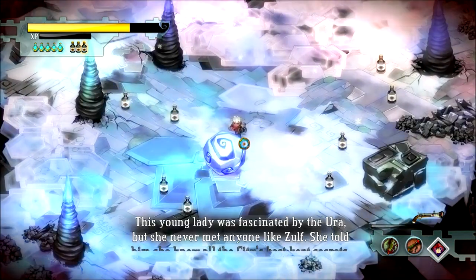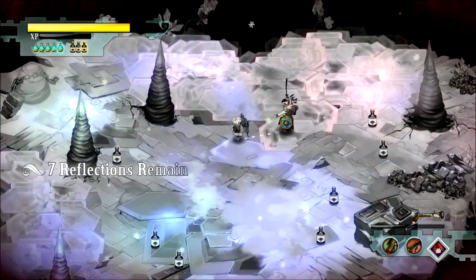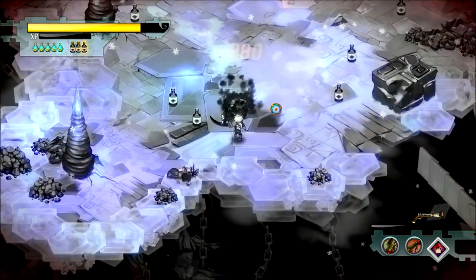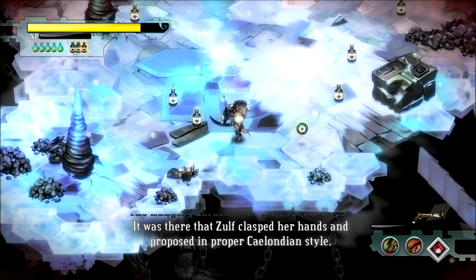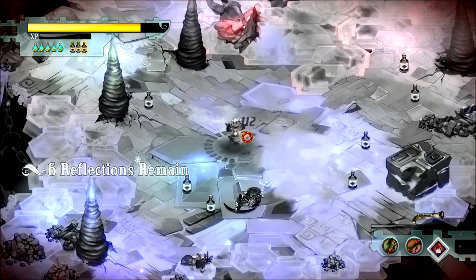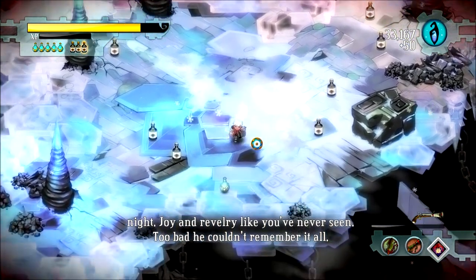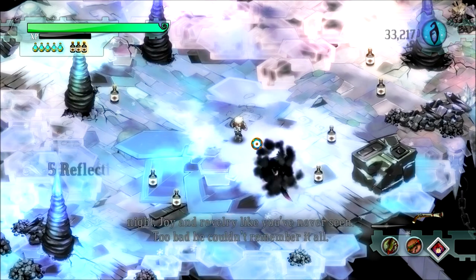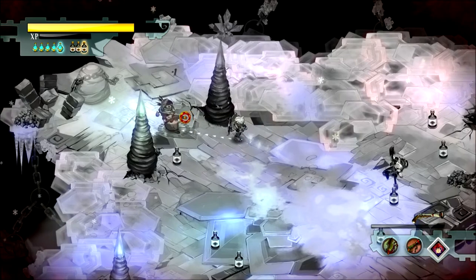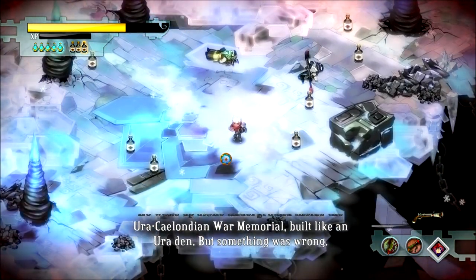Oh, there's a guy up here I didn't see. The Graver Gimlet — I feel like it helps. Narrator: 'This young lady was fascinated by the Ura but she never met anyone like Zulf. She told him she knew all the city's best-kept secrets. The Hanging Gardens was their favorite spot — it was there that Zulf clasped her hands and proposed in proper Celandian style. He celebrated with his friends long into the night — joy and revelry like you've never seen. Too bad he couldn't remember at all.' What — did he get drunk?